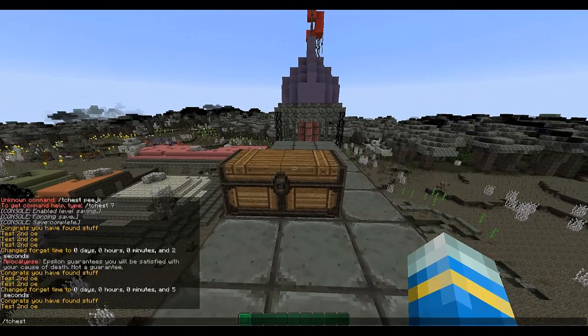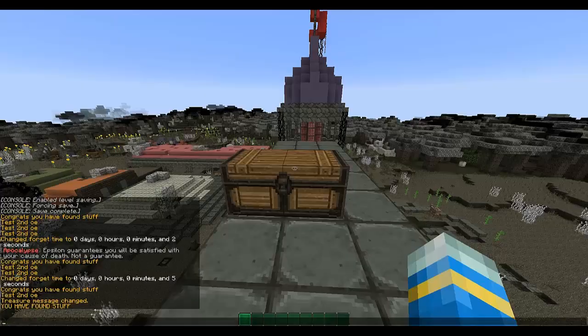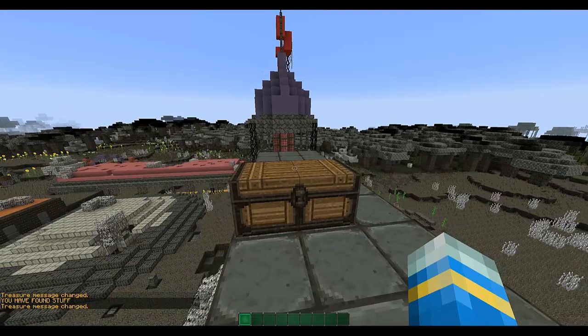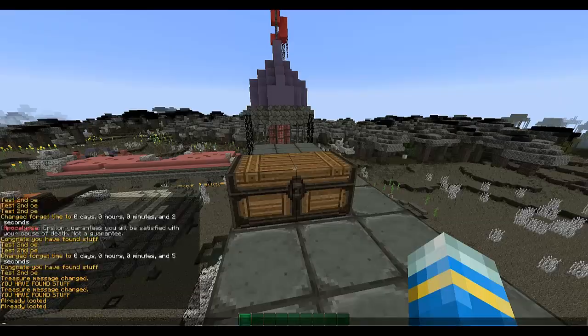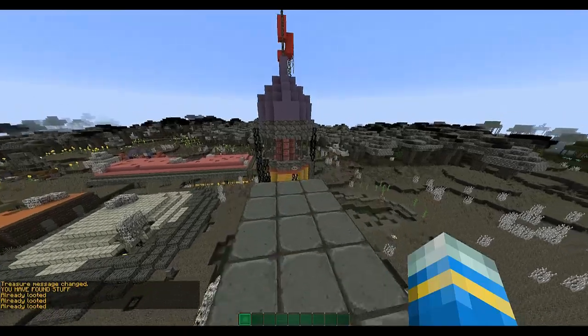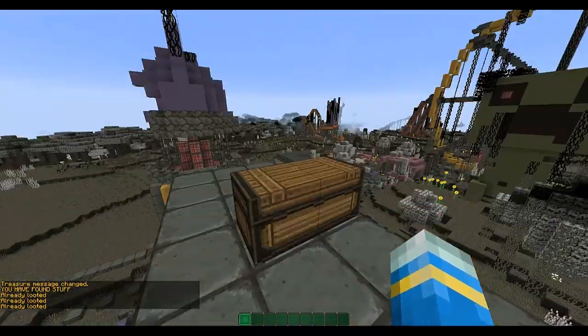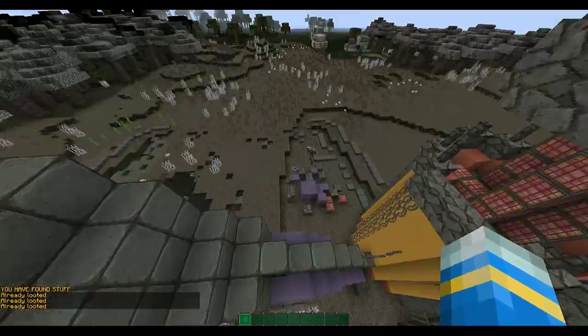You can also change the messages of a treasure chest when you open it. 't chest set msg' — message one is what you get when you find stuff, so it pops up when you open it. The second message is for when it's already been looted, so when you try to open it again it will say something like 'you've already looked in here'. You can customize both of those.